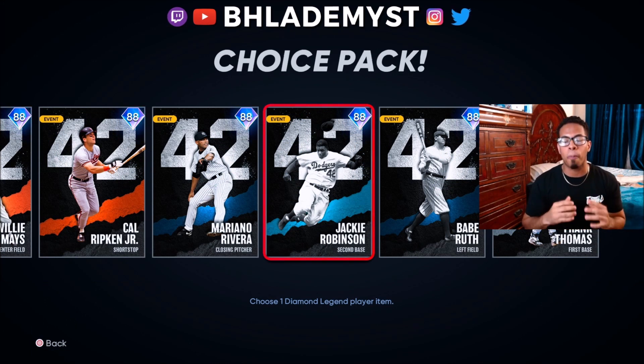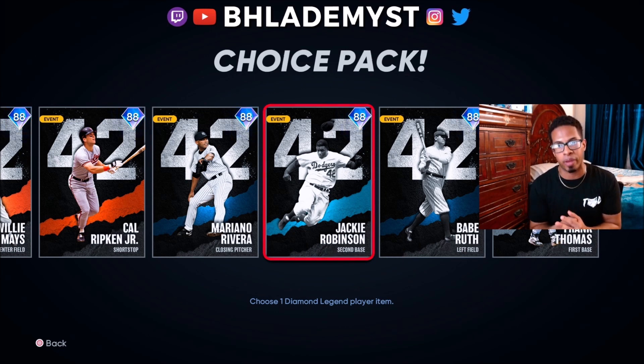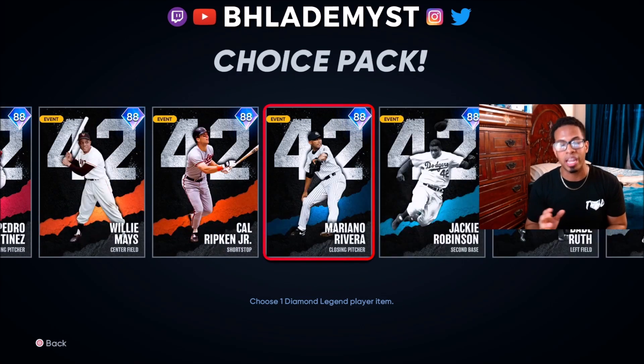Another mistake: do not open the starter diamond choice pack immediately, especially if you don't know what you want — once you open it, you cannot back out and must make your selection right there. I always suggest waiting until tier lists circulate on YouTube — we'll have one on this channel, so subscribe, turn on notifications, and hit like. We also stream at 9pm Eastern every day except Sundays on Twitch. The starter diamond choice packs are only available to those who pre-ordered a deluxe edition, so they'll stop circulating in the community market after a week or two.